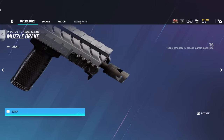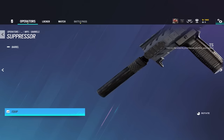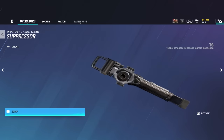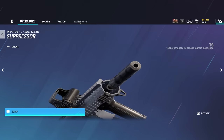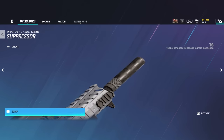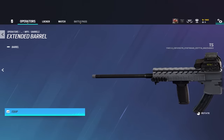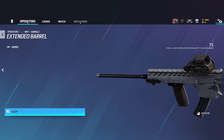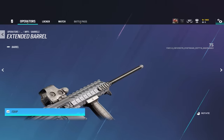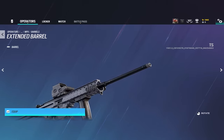The suppressor makes the gun barrel much quieter and removes the directional indicator on your enemy's HUD so they don't know where they're getting shot from. It's great for use in smokes, on operators like Glaz who shoot through smokes, or on low-recoil weapons for multi-kills. Last but not least is the extended barrel, which slightly increases the damage of every bullet. It's good for shotguns or high-damage, low-rate-of-fire weapons that you're holding angles with.